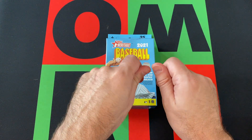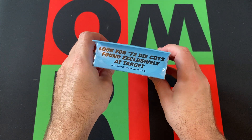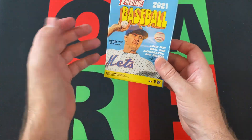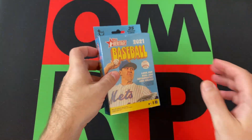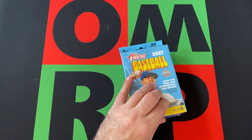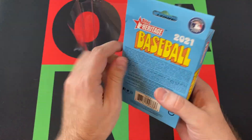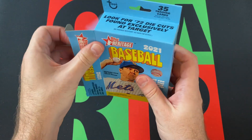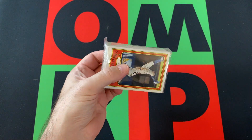Check out the links in the description for all my other internet stuff — eBay, Facebook, Instagram, all that. We're looking for 72 die-cuts found exclusively at Target, so obviously this was a Target hanger box. There's all the odds on stuff. Can we get lucky and get a real auto or someone cool? I don't really have much faith in getting a cool rookie because 2021 rookies — very meh. Alright, 35 cards. Hopefully we find something.